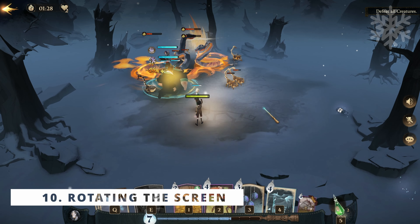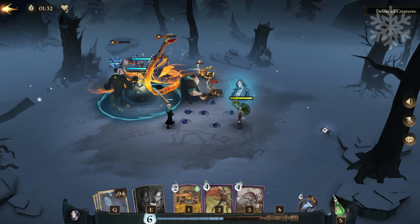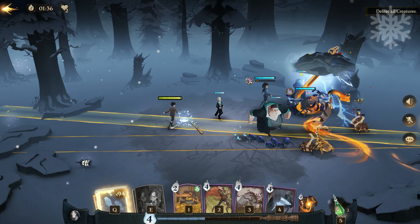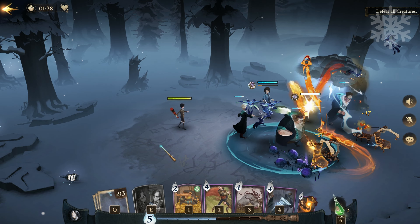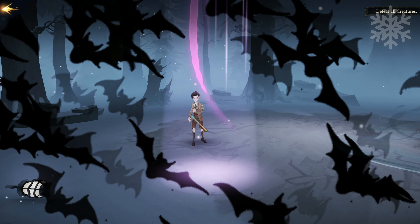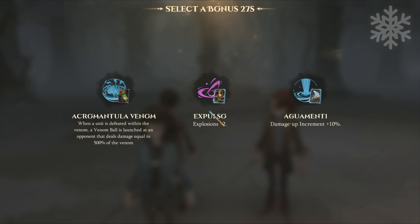Some may not realize this but you can rotate your battleground. So many times my character just gets lost behind all the visual effects, and it's nice that you can reposition the point of view. It's extremely helpful with the forbidden forest missions. It does take precious seconds from you, but you can always time it so you do it while you are moving. Note that this feature is unavailable in the dueling matches.